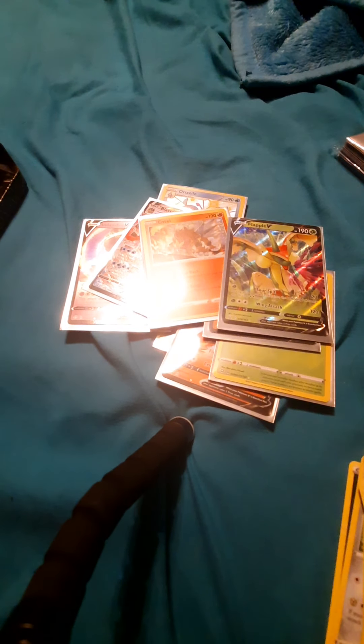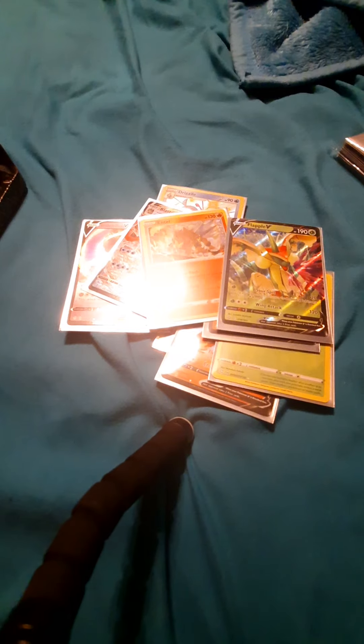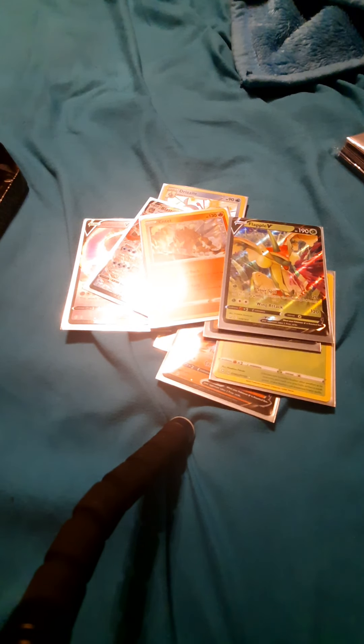Galarian Slowbro. Ooh, a Flapple! It's so funny — I was just saying today that I've never gotten a Flapple card. Let me go into here. Let's do a bit of Voltage — Darkness Ablaze, Sun and Moon. I even have some Evolutions in here, which amazes me. I'm just trying to get out the Battle Styles. I don't have one for Sword and Shield — Sun and Moon, Darkness Ablaze and Darkness Ablaze. Let's see what we can get through today.